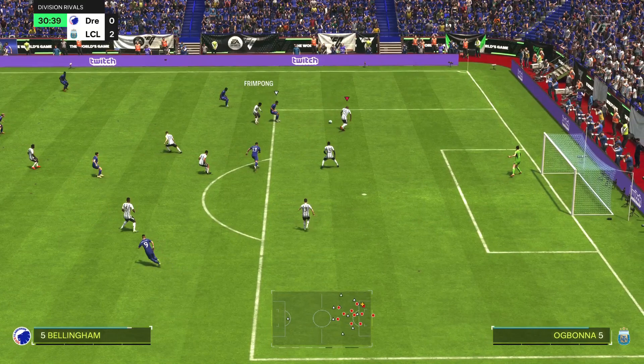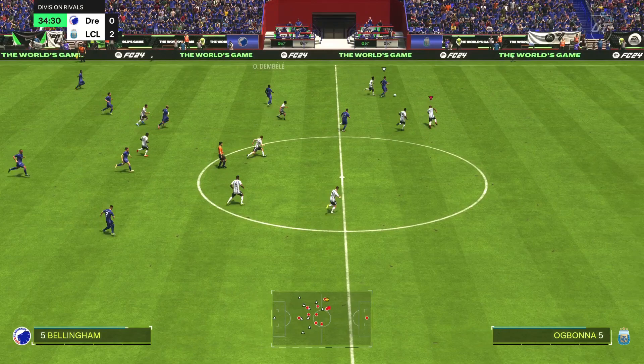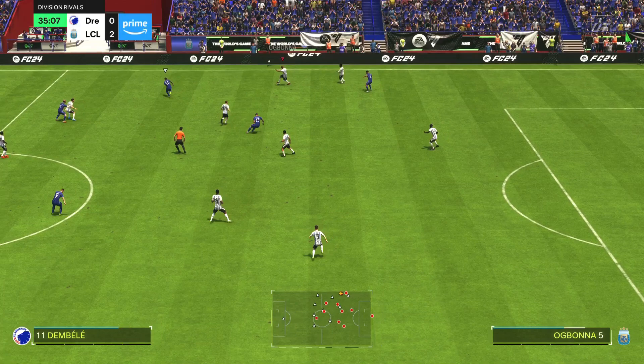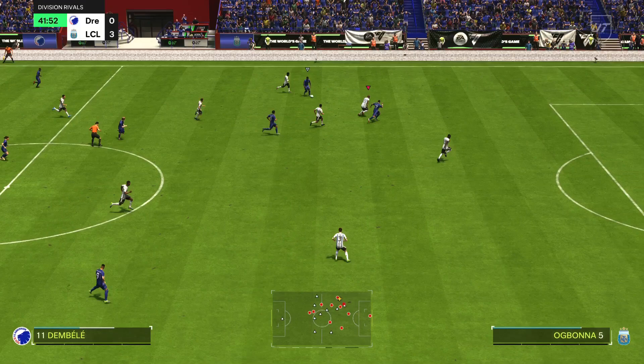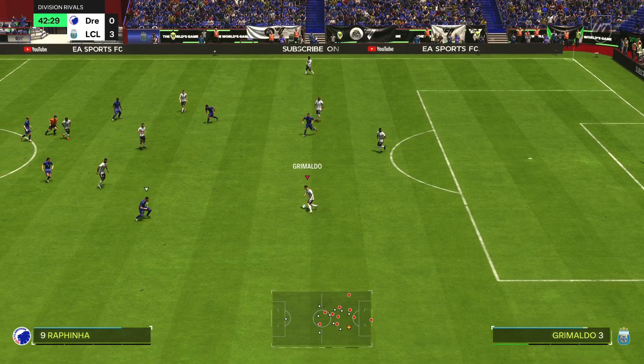Great combination play from Bellingham and Ogbonna — great help right there to get that tackle and interception. With the pace combined, it's a deadly combination. Look at that — a precise sliding tackle on Bellingham. He was able to keep up with the evolutions player and we got the ball back from Ogbonna, who is playing a 10 out of 10 game.